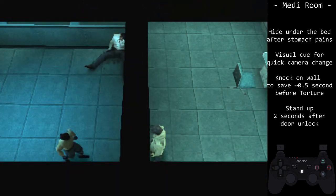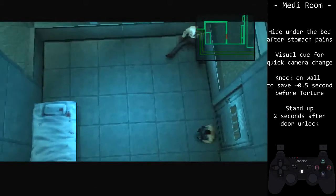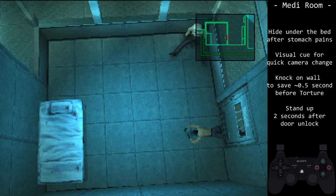After Otacon gives Snake equipment, go prone and equip the ketchup. Use it with Circle. You cannot use L1 to equip the ketchup unless you did the RAM manipulation.